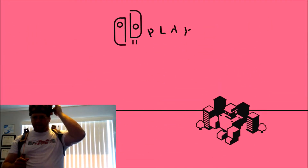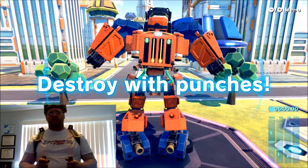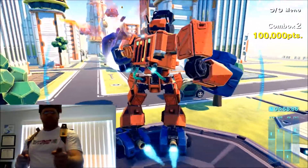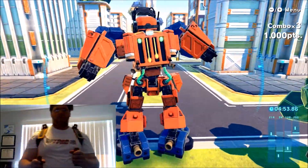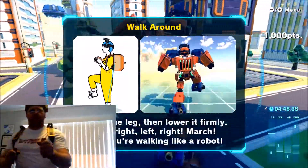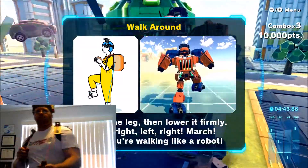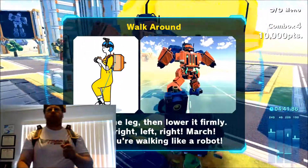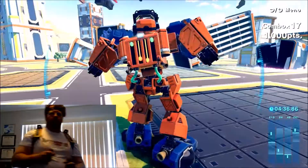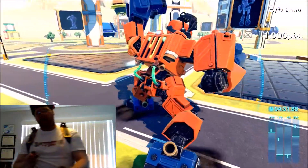I can control all this from the side of my head. Thankfully I know where the buttons are by heart. Alright, destroy the punches, here we go. So basically I am controlling with my legs, which is kind of cool. Destroy the buildings, walk around. If I want to turn, I've got to turn with my head.